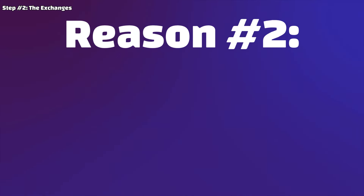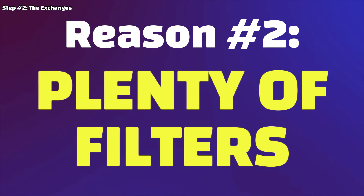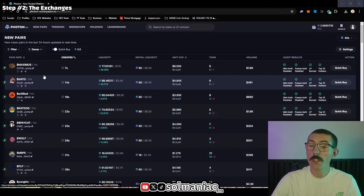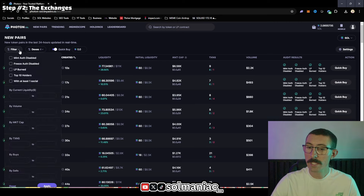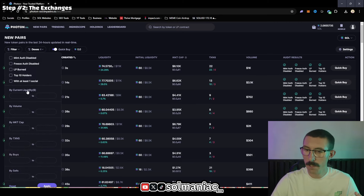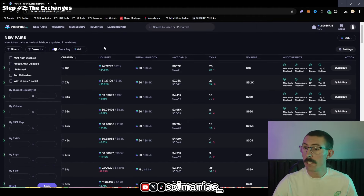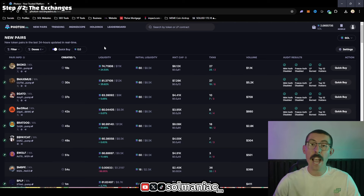The second reason I prefer Photon is because I can place a lot of different filters to make sure I'm not getting junk in front of me. When you go up to the filters tab, you can filter by current liquidity, volume, market cap, number of transactions — there are a lot of different features easily accessible from the homepage with a clean, organized user interface.